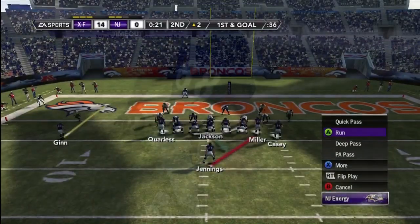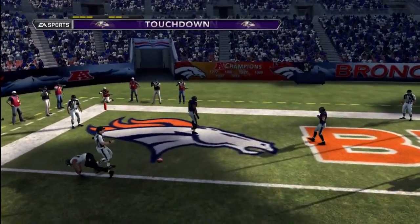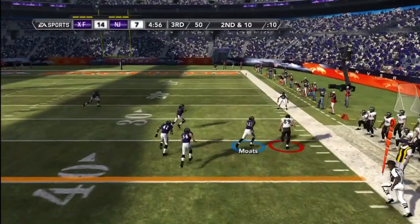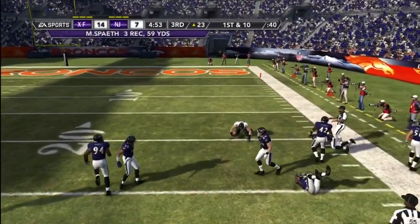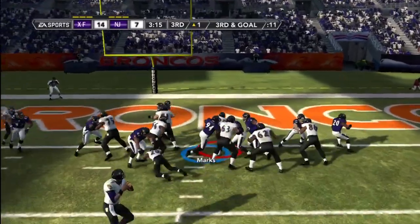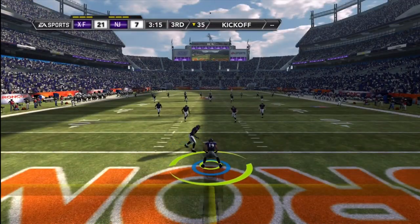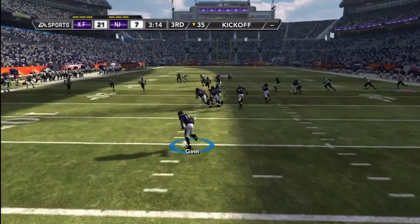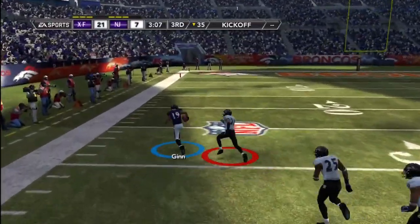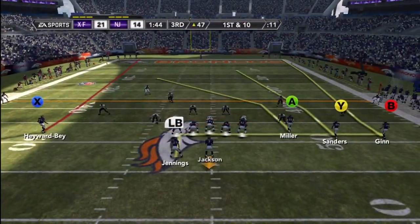I hate playing from behind. But Sanders — clutch as hell — scores at like the end of the first half, and then I throw it to Andrew Corliss, a Packer. You gotta love the Packers. So I cut the lead down to 7, making it 14 to 7. The one thing I can't defend is my running game — I now have two good defensive ends but I need a good defensive tackle. And here we go — kick return for a touchdown! I love Ted Ginn, but he is no longer my returner. You'll find that out in a future video.